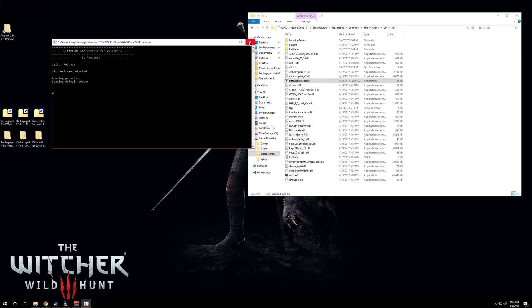You'll need to start DifferentSFX every time you play Witcher 3 if you want it to auto-detect your location and load the correct preset. Once DifferentSFX loads a preset it copies from the location presets to the ReShade folder, so whatever preset was last used is what will show up if you start the game without DifferentSFX. Some locations may look off because of this — if something looks wrong, it could be that you didn't load the correct preset for that location.